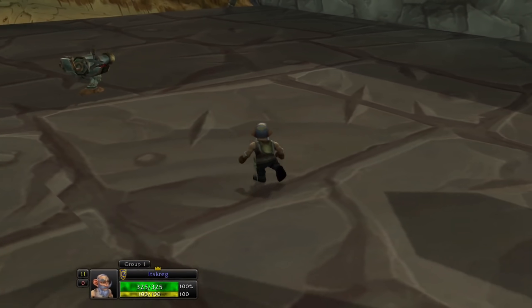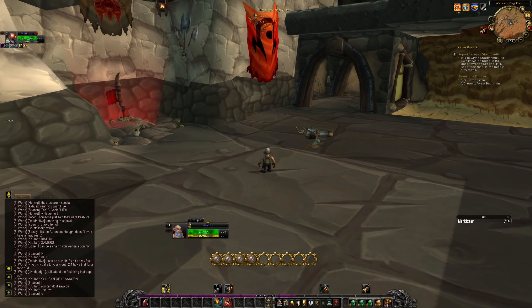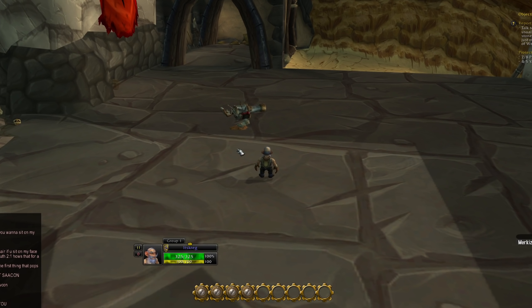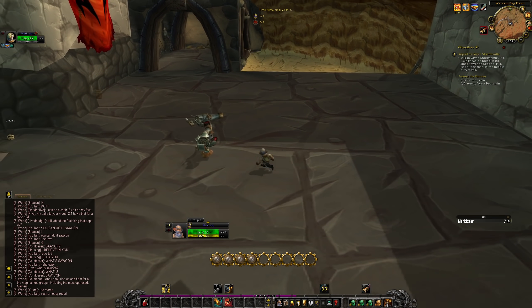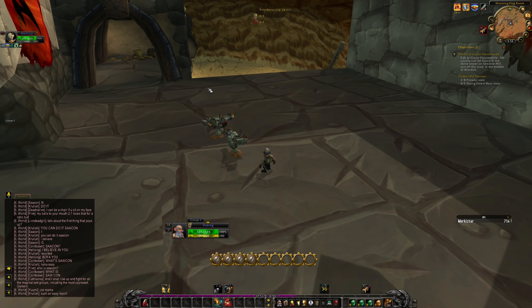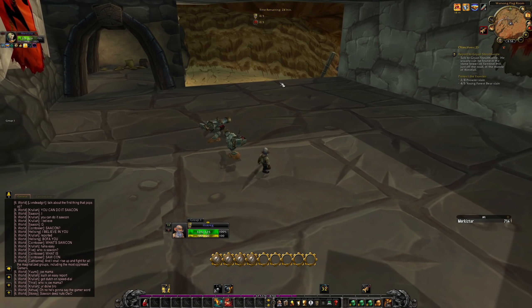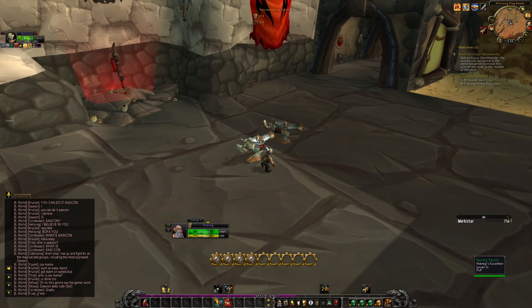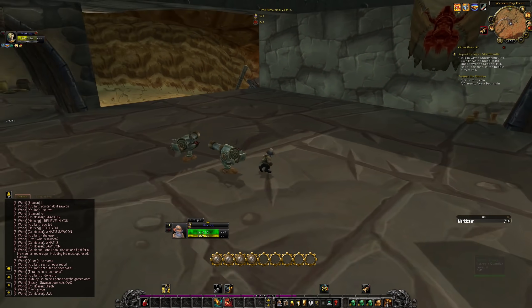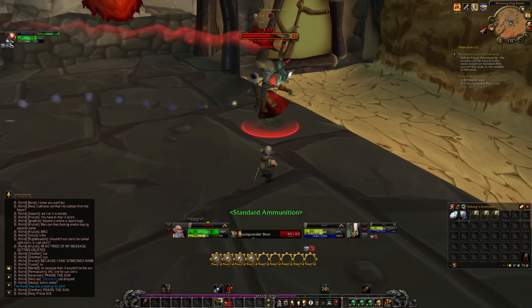I'm in Warsong Gulch at level 11. The goal is to build turrets and defend the flag. For the sake of pet AI it's actually better to stack your turrets — you have a higher chance of them all attacking the target you want at the precise moment. Whereas if I spread them out it's much less likely they'll hit the target I want. I'll put them in the middle of the room.